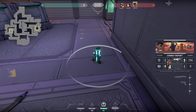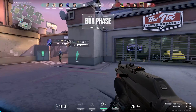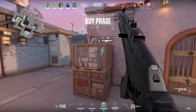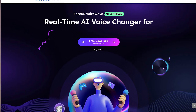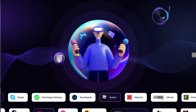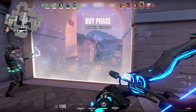For number two, we have EaseUS VoiceWave. I've actually teamed up with VoiceWave and we're giving away 100 free lifetime copies of the pro version to the first 100 people who click the link in the description and activate the license — it won't last long so act quick. VoiceWave is a real-time voice changer that allows you to change your voice in video games, Discord, and calls. It's designed for anyone that wants to change their voice in real time — for content creation, live streaming, or just to troll your friends.